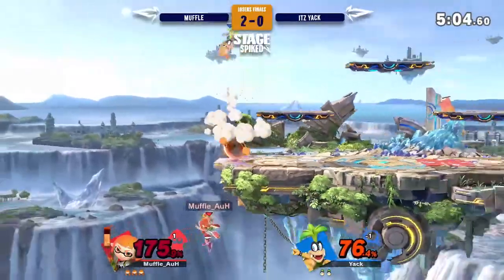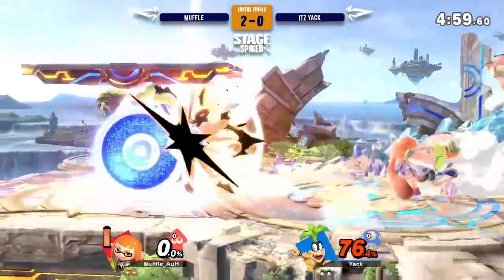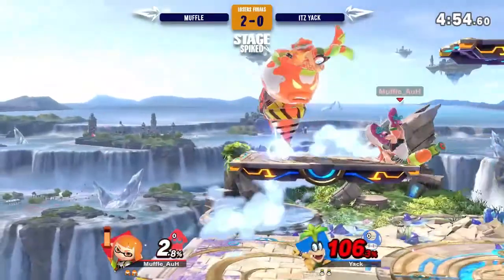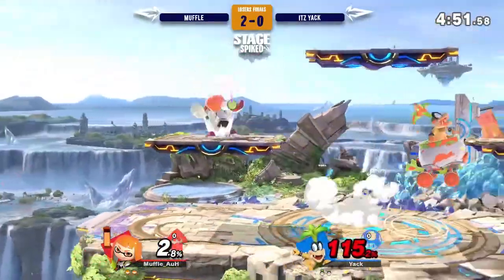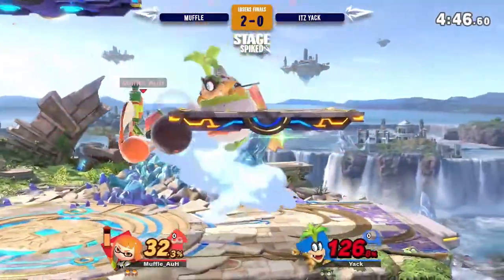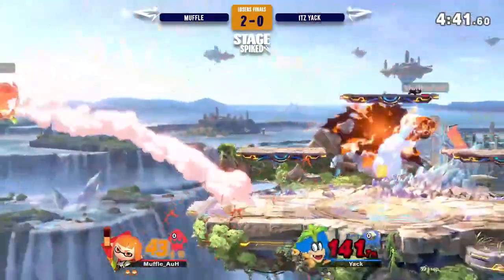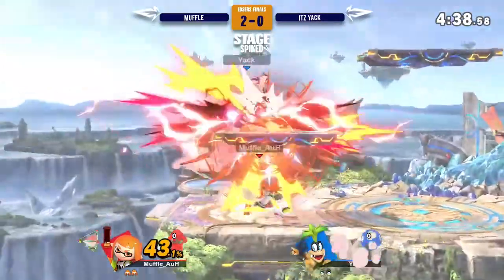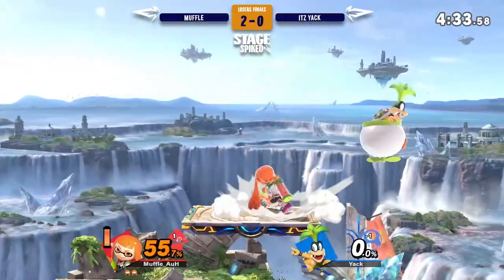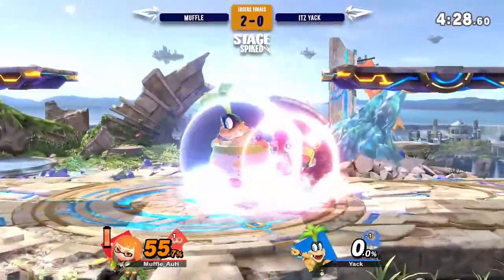Gotta be on time. Up B's gonna take it though — hits beneath ledge. Still very doable for Bowser Jr., so he should be fine, as long as he doesn't get hit by a roller or gets grabbed or F-smashed. Splat bomb. Muffle was ready for the aggressive landing. He's been covering everyone's aggressive landings all night with up smash — really need to be watching out for that move. Really good stuff from Muffle.